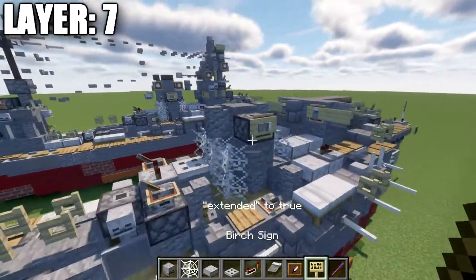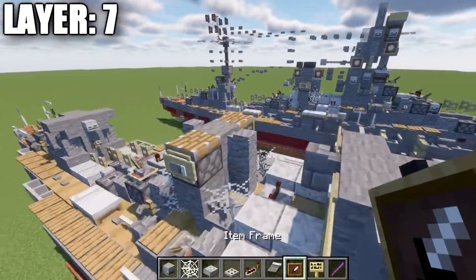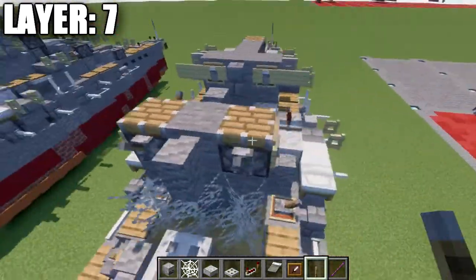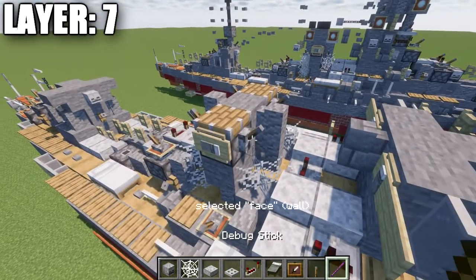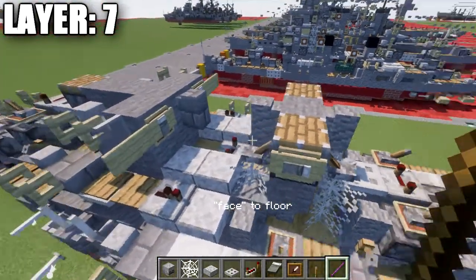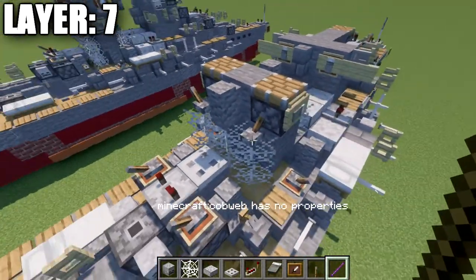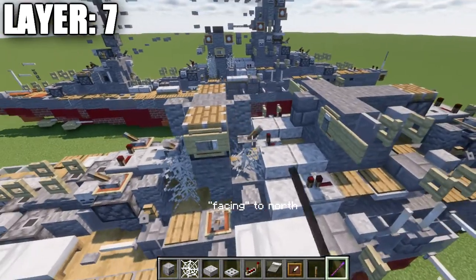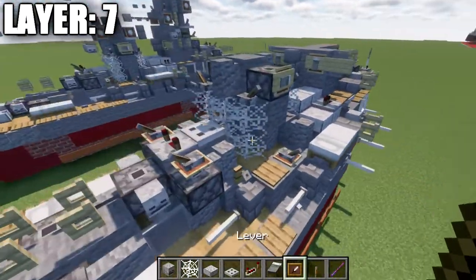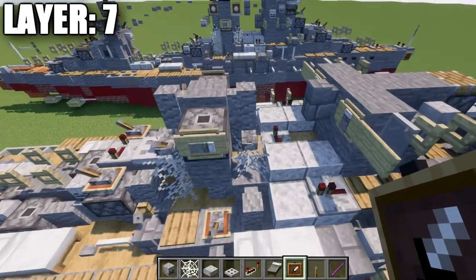Coming off the pane, place a birchwood sign on the back section. Place an item frame on both sides with a light gray bed in the item frames, and for Java players a birchwood sign on the side of the stone block. Place a stone brick wall coming off the back. Then place an andesite wall on top of this one, another stone block going up. Place an andesite wall going toward the back as well. To the sides, place a piston on both sides, an item frame off the side of the piston, light gray bed in the item frame, and a birchwood sign on the side for Java. Use the debug stick to remove the wood portion. For Java players, place levers on the side using the debug stick to set face to floor, then rotate them to face out to the sides.